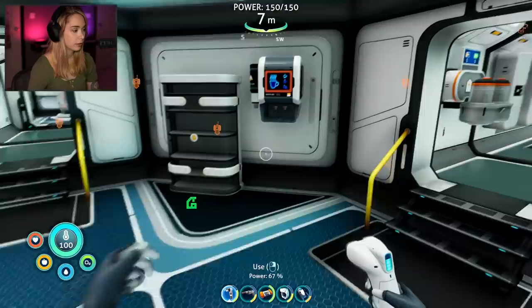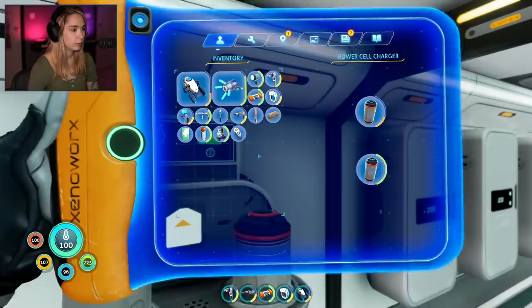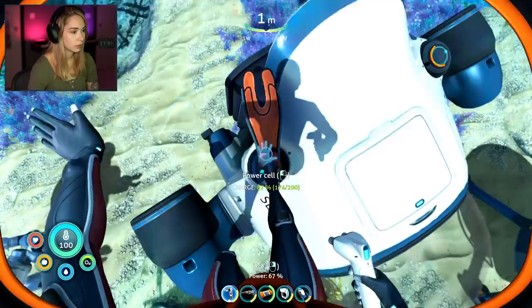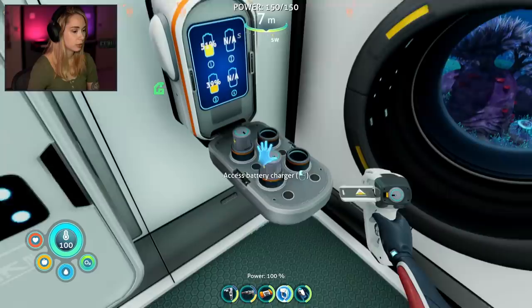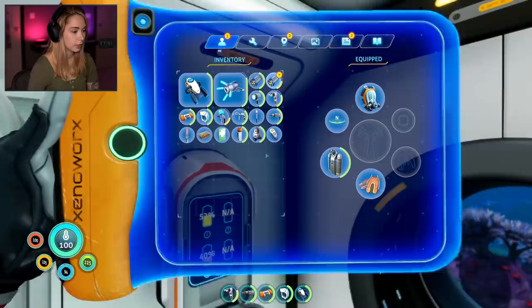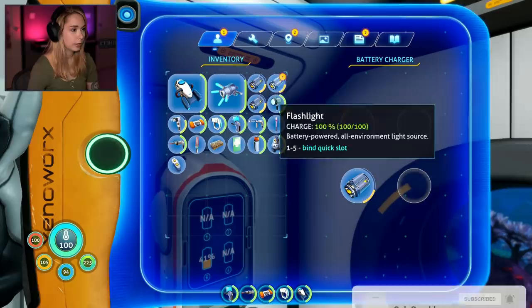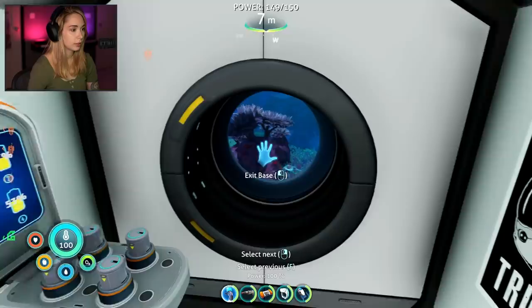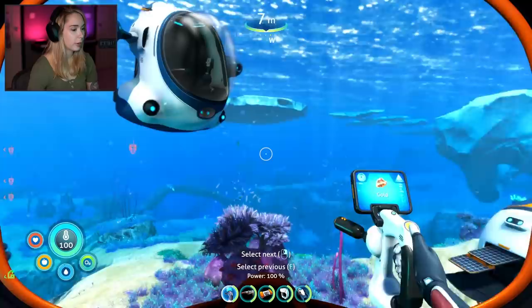Now that we've gone through all of that, let's replace another one of these in the sea truck. This one's at 87%, this one's at zero. The laser cutter's already half empty too — it goes so fast! Okay, all the batteries are happy now. Charge station, charge all my batteries — that's your primary function right now!